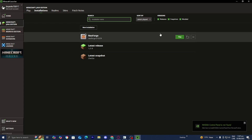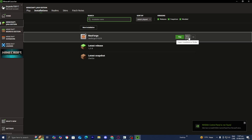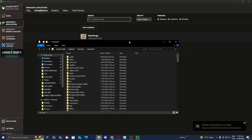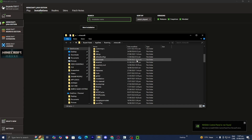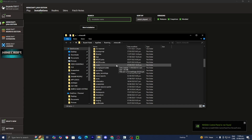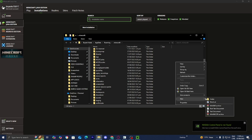Look for the option that says NeoForge — here it is. Go to the folder icon and press 'Open installations folder.' You'll get a folder — scroll down until you find a folder called 'mods' in all lowercase. If you can't find it, you can make the folder yourself by right-clicking, pressing 'New,' then 'Folder,' and calling it 'mods' in all lowercase.